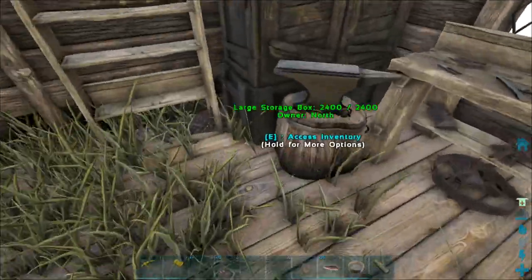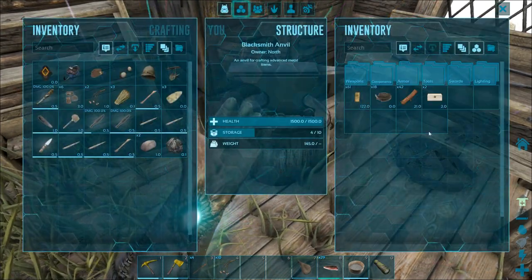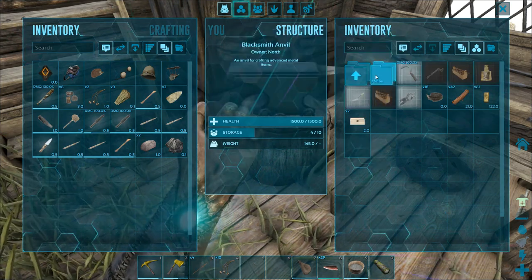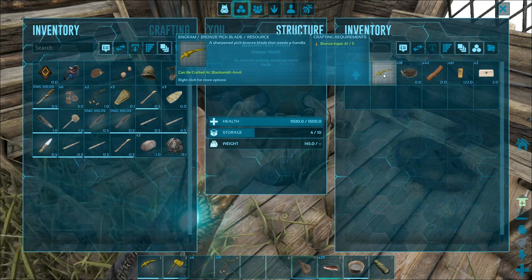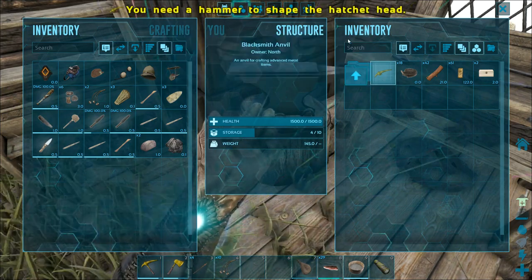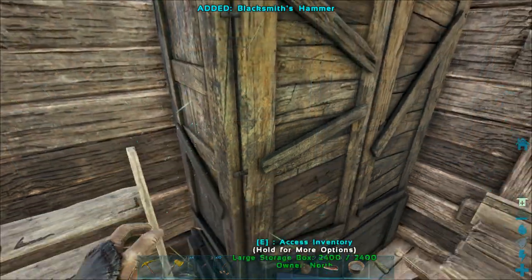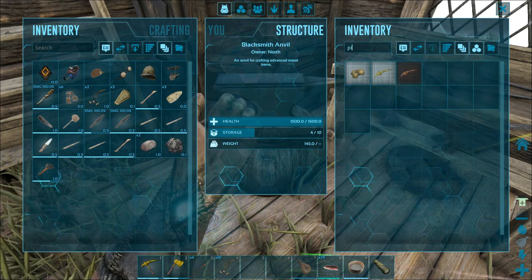We got a couple of bronze ingots so I can show you what you can make with them. Going to melee — we can make a bronze ingot pickaxe head. It's probably going to tell me I need a hammer, so I've got my blacksmith's hammer in here. Now I can make the pickaxe head — craft one of those, that's nice and easy.